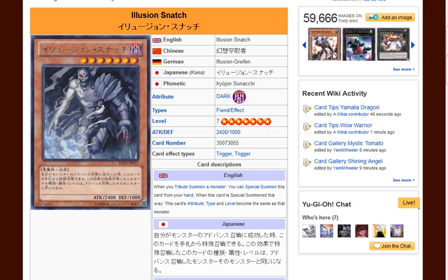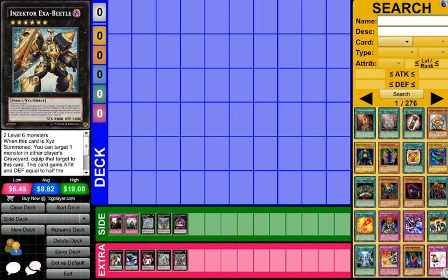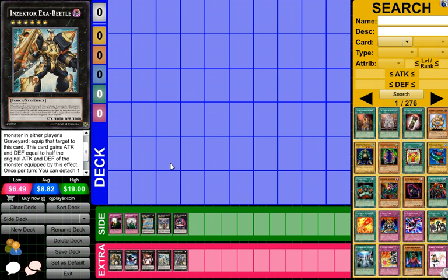So let's check out some of the exceeds that you can make with him. You can make Exibeetle, which requires two level 6s. What this card does is you can target one monster in either player's graveyard and equip it to this card. The card gains attack and defense equal to half of the original attack of the monster equipped by this effect, and once you can detach one of the materials to target one face-up card on each side of the field and send those targets to the graveyard. So that is a pretty darn good effect, but he has kind of low attack, so you might not be able to OTK with him.